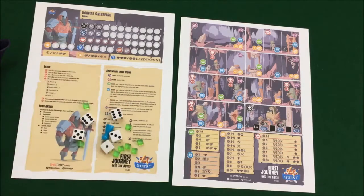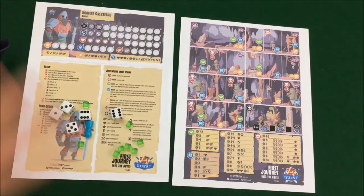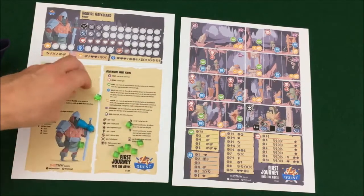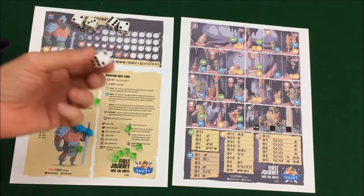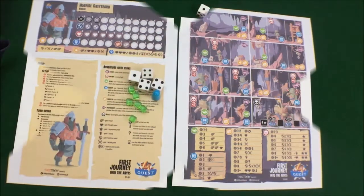I had Pandemic Legacy 2, but neither here nor there. The components that we need to get together are five dice, just d6. Four of those dice are going to be what you roll from the hero dice pool, and one is going to be the adventure die. This is used to determine enemy strengths and some other various things around the dungeon.